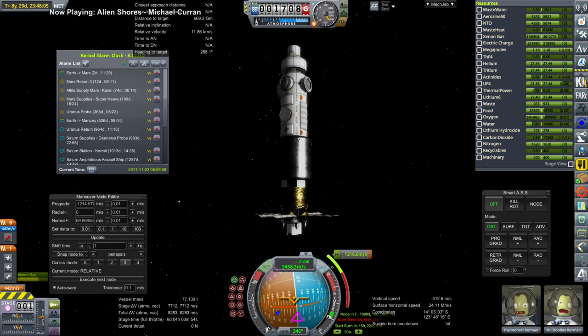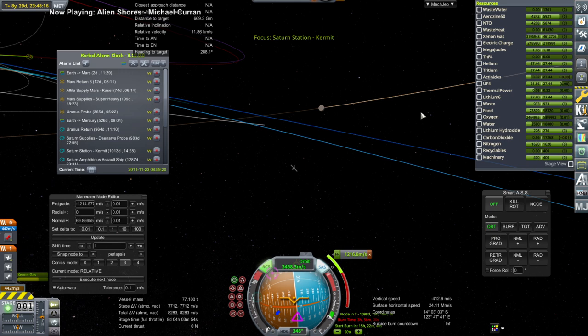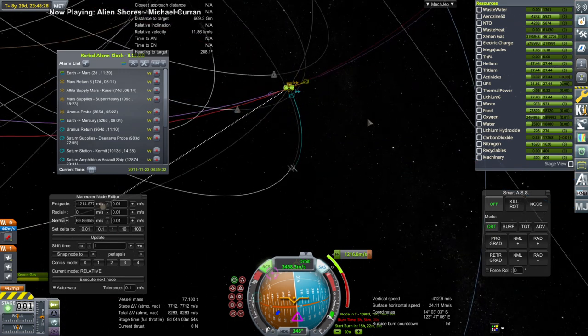Hello everyone and welcome back to Solar System Tourism in Kerbal Space Program 1.8.1 with Realism Overhaul, where I send my Twitch livestream audience to their preferred destinations, providing that they pay with the in-stream currency struts, which they earn by watching. We begin by checking in on two of our tourists, The Lord Root and Mr. Doobie, on their way to Saturn, and we need to update TAC Life Support's water recycling situation.